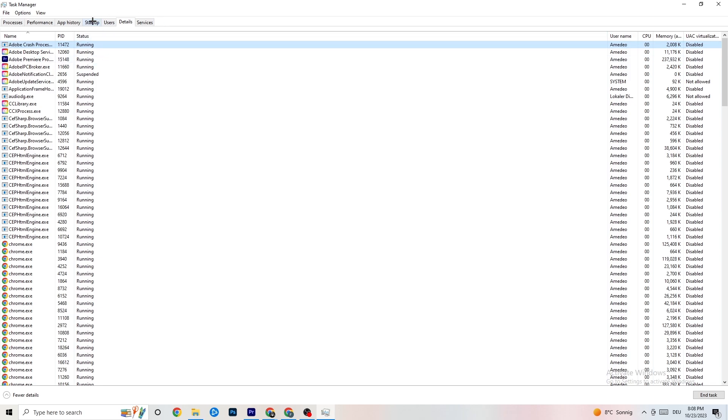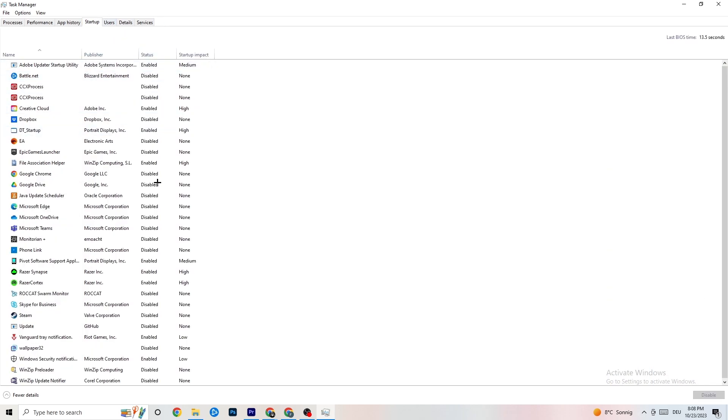Next, go to the Startup tab in the top left corner. As you can see, I've disabled nearly everything. Disable every single program that is auto-starting in the background to decrease your GPU or CPU usage. Right-click any program you don't need and click Disable. Do that for every program currently running that you don't really need. That's everything for Task Manager.